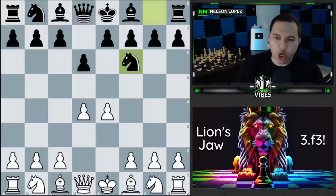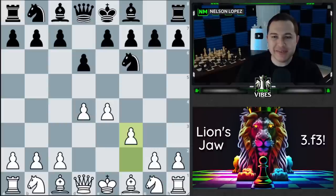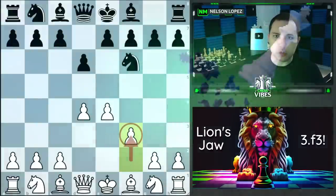Hey guys, today I'm going to teach you the lion's jaw opening. It's an opening that you play as white against the Pirc, and it starts with the third move f3. This is a very uncommon move and it can lead to some very aggressive and attacking positions early on. We're going to talk about why you might want to play this, what are some of the traps that black has to watch out for, and even if they don't fall for the traps, what are the main ideas behind playing this move so early.